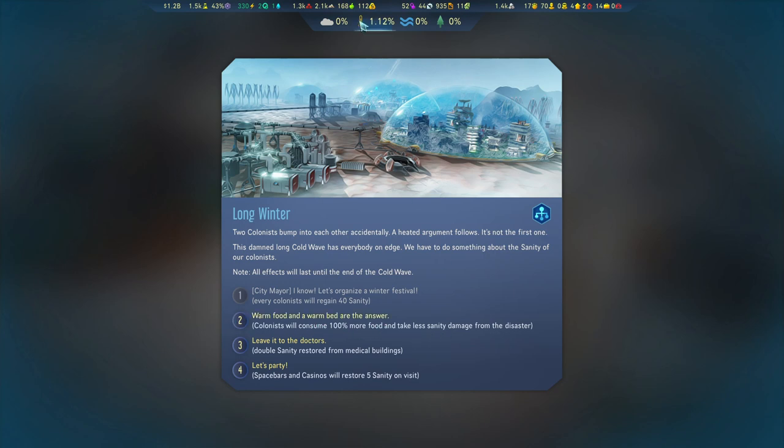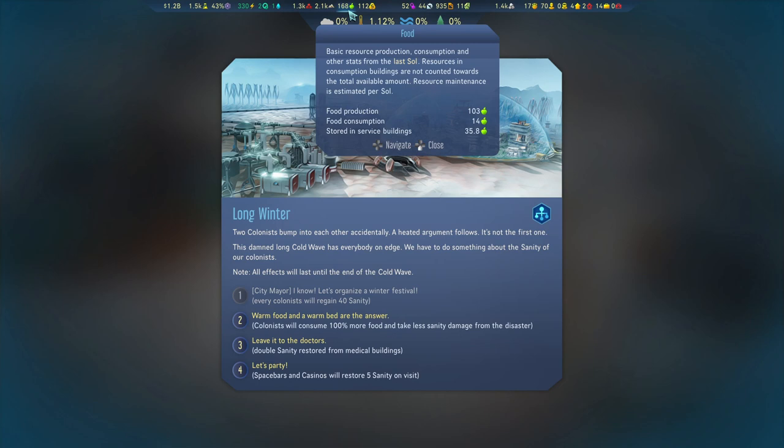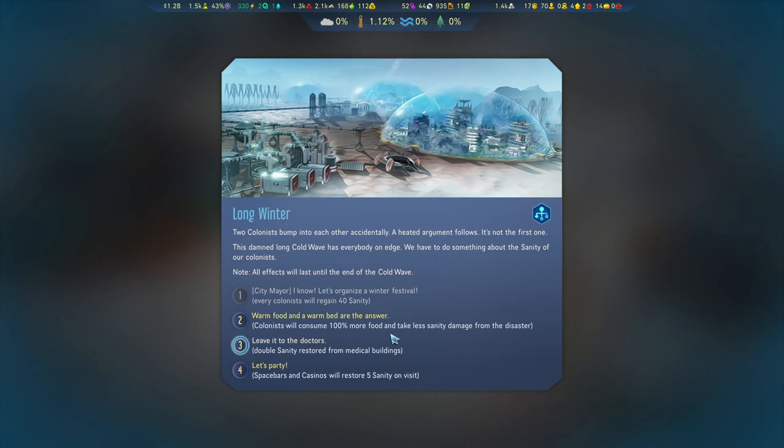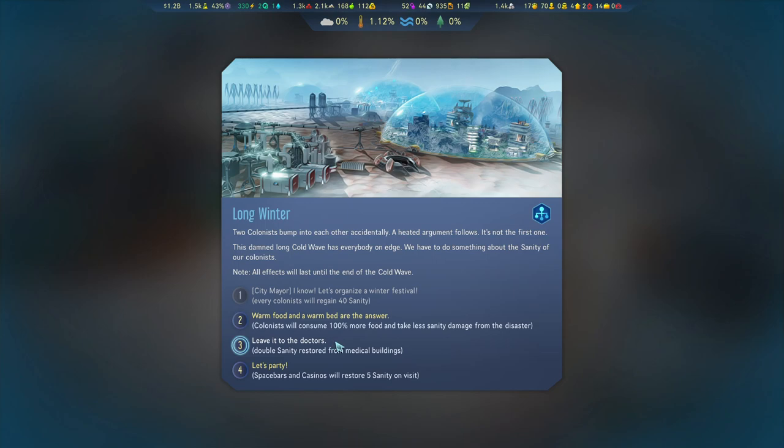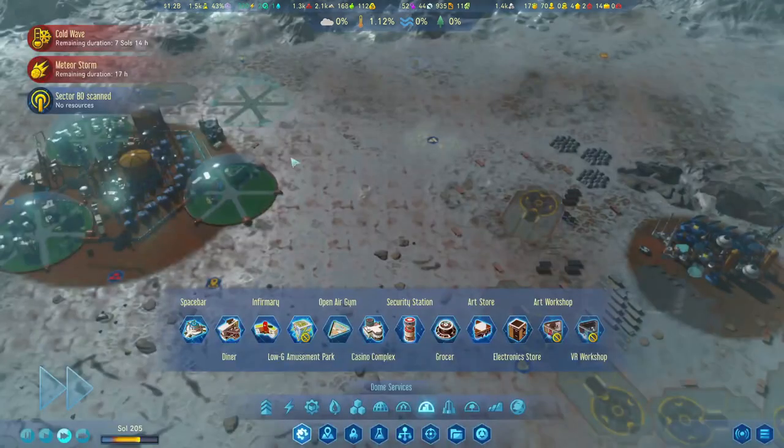100% more food — we do have quite a stock. Leave it to the doctors: double the sanity restored. I'm not sure which one is better. We can't do the last one because we don't have any space bars or casinos. Maybe the medical buildings will be the answer, and we'll put them on overtime. It seems our farm didn't have a lot of people working there, so maybe it's safer to do the medical buildings.